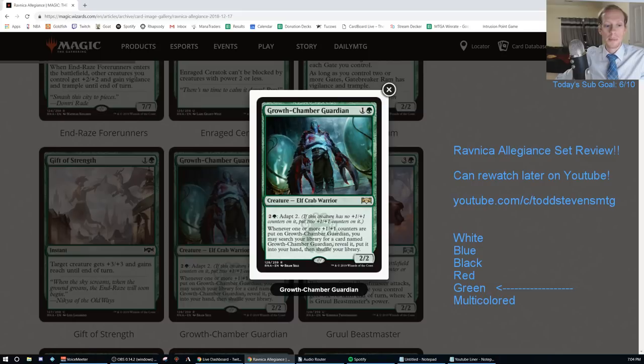Growth Chamber Guardian - I'm pretty excited about this one. One and a green for a 2/2 with: 2 and a green - Adapt 2. Whenever one or more +1/+1 counters are put onto Growth Chamber Guardian, you may search your library for a card named Growth Chamber Guardian, reveal it, put it into your hand, then shuffle. It's an elf crab warrior - kind of like the new Squadron Hawk, except you don't get the creatures right away and it's a bigger body.